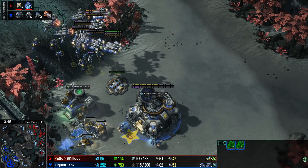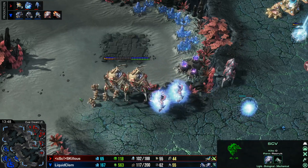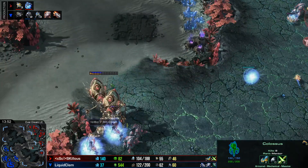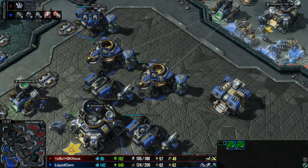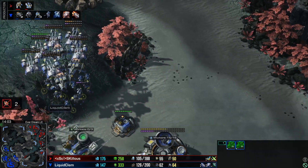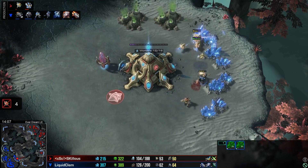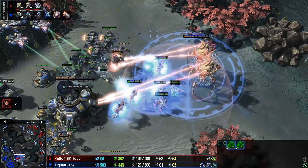One thing that is considered quite good for Skillis is the fact that he kept a couple of Colossus alive, as Clem doesn't seem to be bothering to make Vikings at the minute. As I say that, Clem does decide to fire up a few more Vikings, saying there are a few Colossus left to deal with. That's really nice to see from Clem. He also just got a few Marines harassing and kills off four probes — not bad at all.